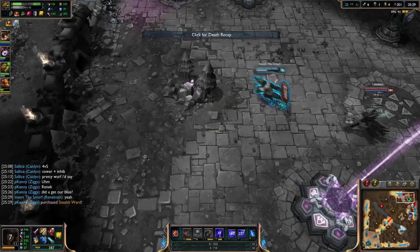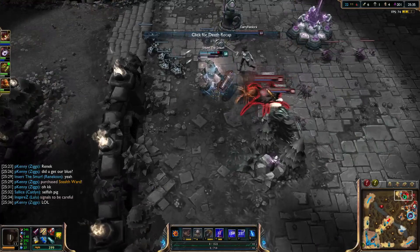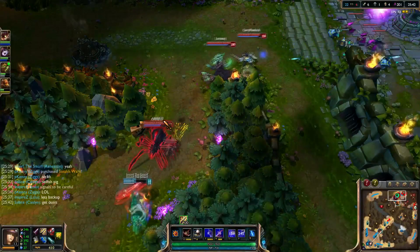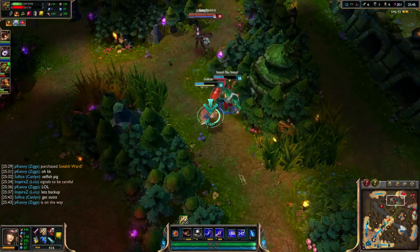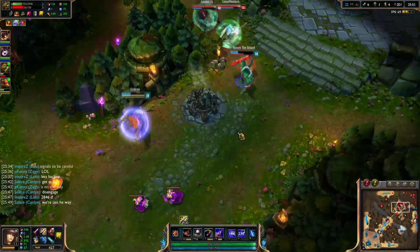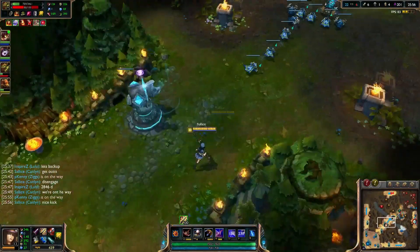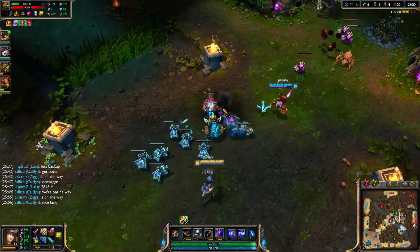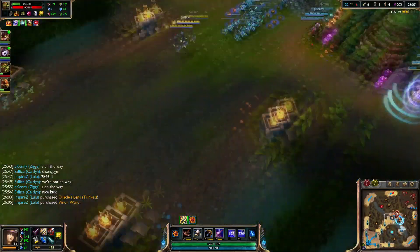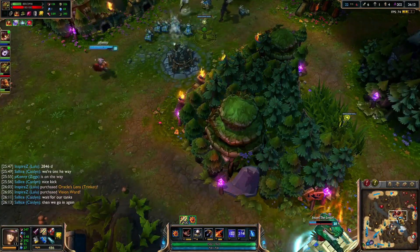That was a good fight. It shows how strong we already are — we fought a 4v5 and pretty much won completely. Renekton will get out with the help of Lee Sin, whose ultimate should be up soon. So we're going to regroup and see what else we can siege. We do have a free open inhibitor down at the bottom lane, so we'll probably have to go back to that soon. I'll farm safely and grab some jungle camps while we wait for the team to heal up.